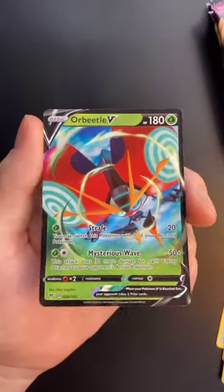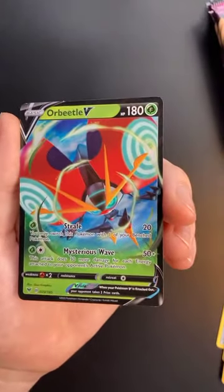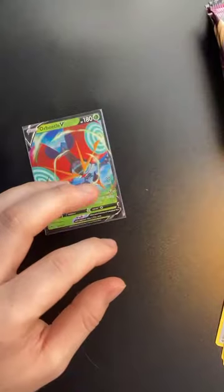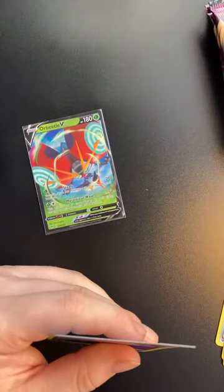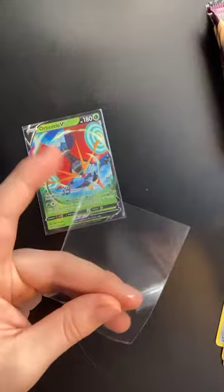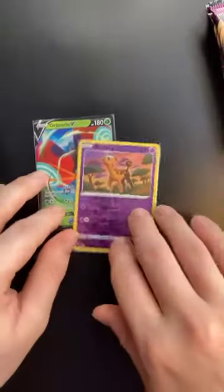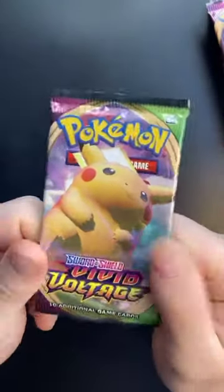We've got a V card in the first pack — unfortunately it's a duplicate, but very nice to get the V cards. I've gone through my binder and I now only need reverse hollos, hollos, V cards, V maxes. I have every single common and uncommon card, so really it's only the last two cards per pack I'm after now, plus one more amazing rare.